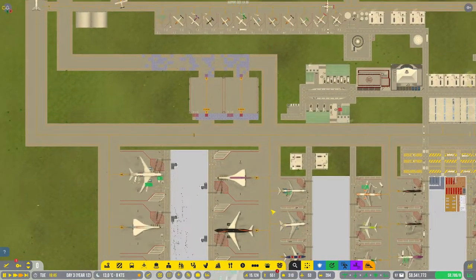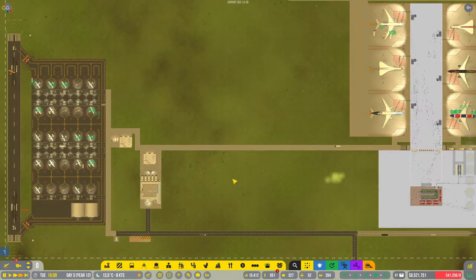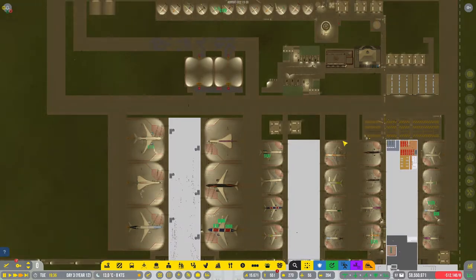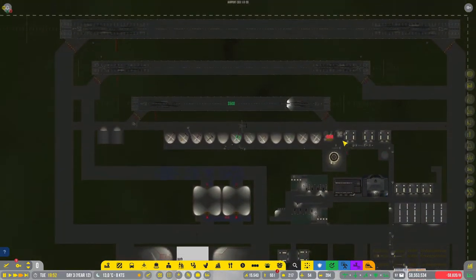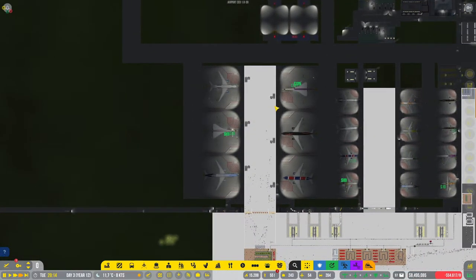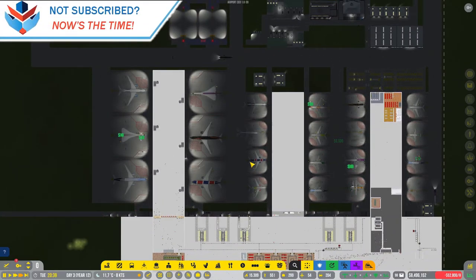Anyway, this is done for now. We are making tons and tons of money. We have our 25 GA stands over here, six large aircraft stands, 16 medium, and 10 small aircraft stands. I hope you have enjoyed Airport CEO. Hopefully with a reduced amount of passengers we'll also be able to build a larger airport next time, which would be kind of nice — I want more international flights and stuff like that. Thank you very much for watching guys. If you enjoyed it, why not leave a like and subscribe, and I'll see you next time.